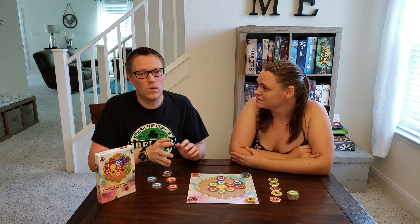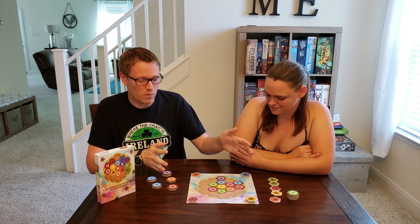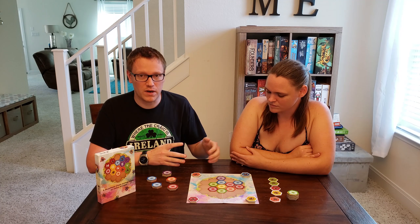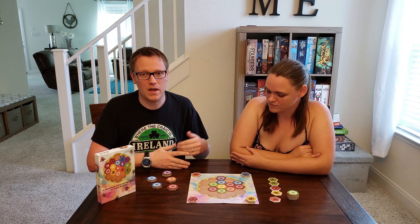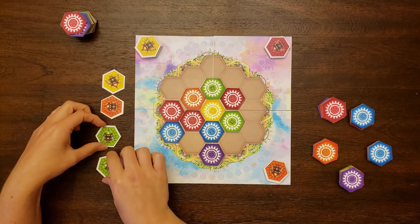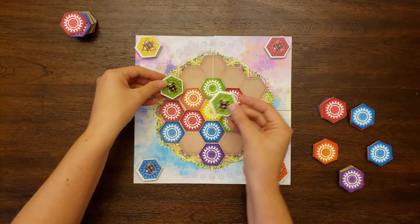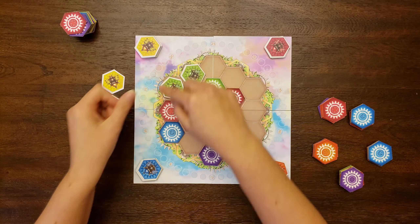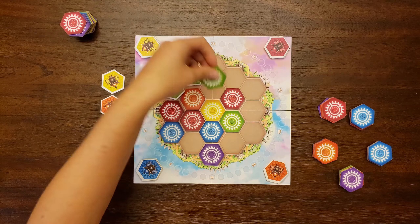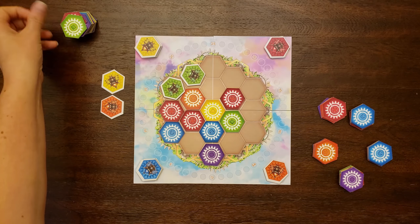Each turn players will either draft bees from one of the four hives or deliver nectar to the factory by taking bees from their supply and placing them on the board. To place bees, I will take them from my supply and lay them in such a way that they make a match of three or more. After making a match, any honey involved gets removed from the game and placed into your score pile.